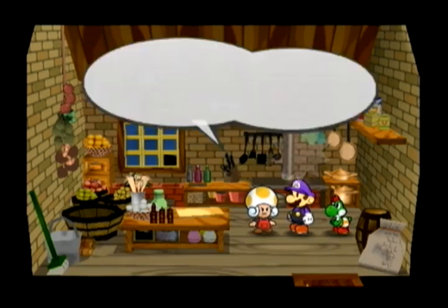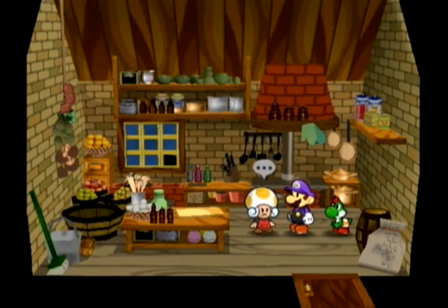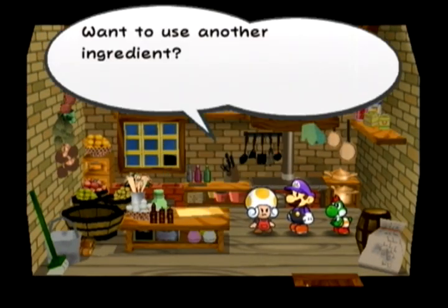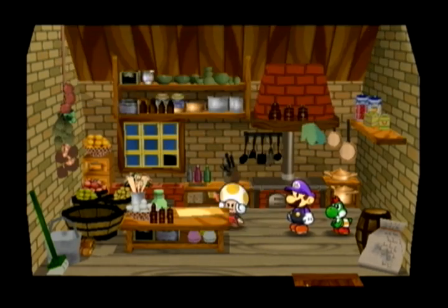Love Pudding — it gives you a random status effect: it can either make you sleepy, electrified, or invisible. Why would you take your chances on that when you can just get a Boo Sheet or a Volt Shroom? It's cheaper and doesn't randomly status you.